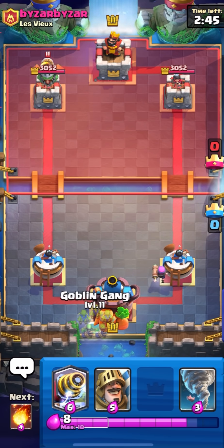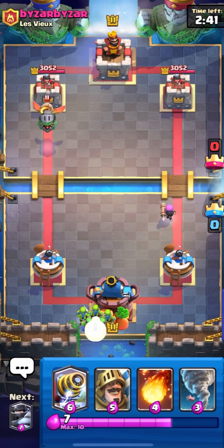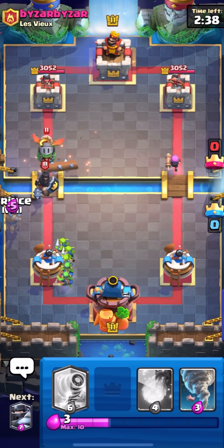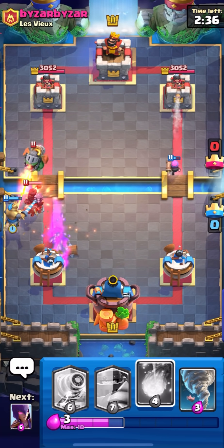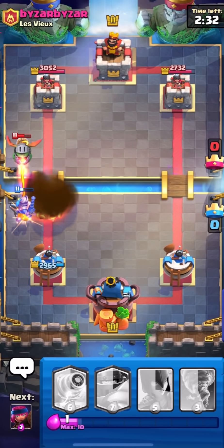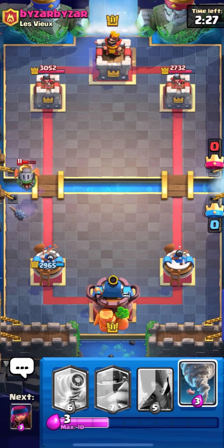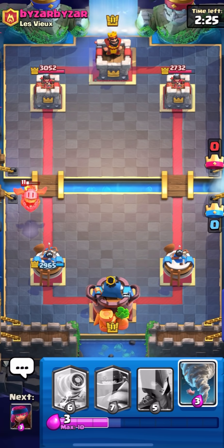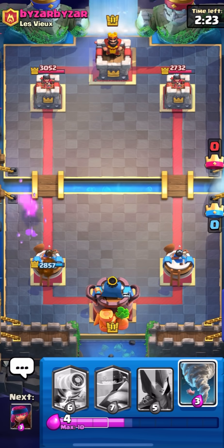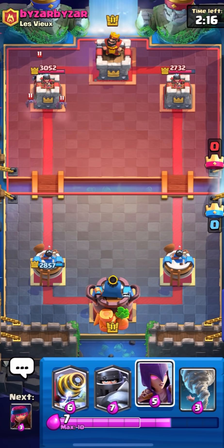He cycled his Inferno Dragon to the opposite lane - I would rather have gone Firecracker in the same lane because he might be able to activate King Tower. He's going to go Dark Prince - I'll push to the side. He spent quite a lot of single Fireball, so we can hit the Inferno Dragon and the Dark Prince. I probably should have waited until the Inferno Dragon walked up - it's only going to get like 100 damage. I could have prevented all damage if I waited a second more until it walked into my tower's range to Fireball.